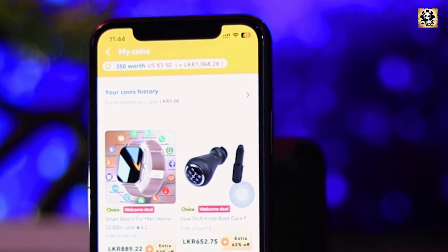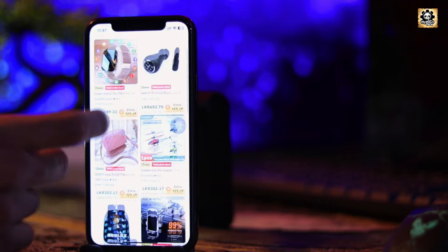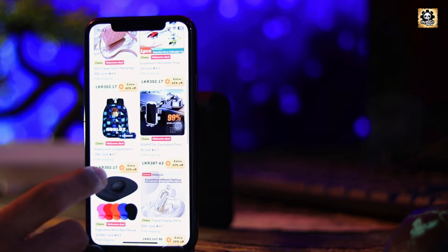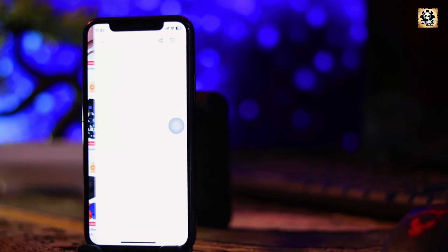If you have coins, you can get those coins in the maras. You can buy these coins if the price is expired. You can buy them out and get free items.